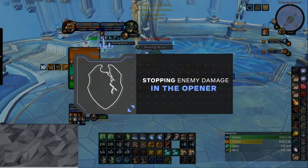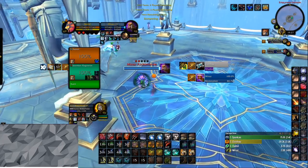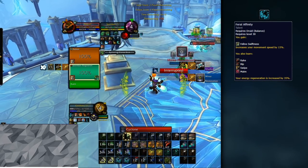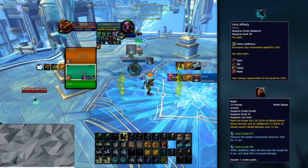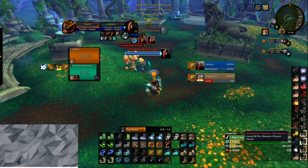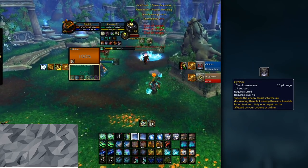Hopefully you managed to pre-hot your target before they got into combat and were able to use Prowl. This section focuses on stopping and avoiding enemy damage in the opener. One very popular talent, especially in 2v2, is Feral Affinity, which allows you to use your Rake from stealth to stun someone for 3 seconds. Before the gates open, you should have already identified who your target will be and what your goal is. If you're facing a comp where a lot of their damage and momentum is created in the opener — like a Rogue or a Feral Druid — it is almost always a good thing to stun them and follow up with a Cyclone to stop their damage.